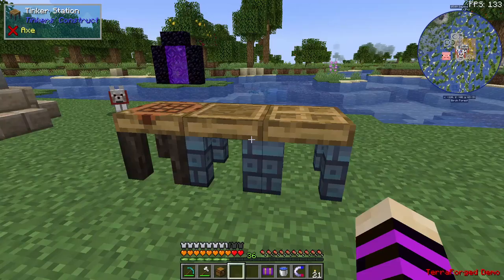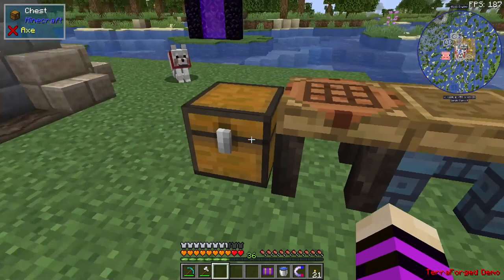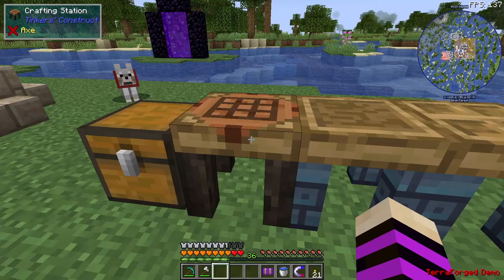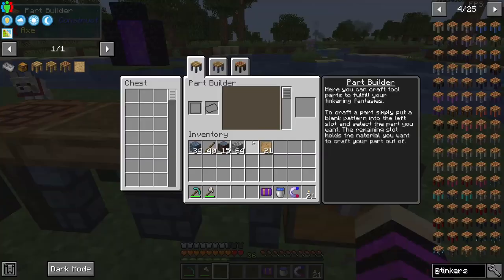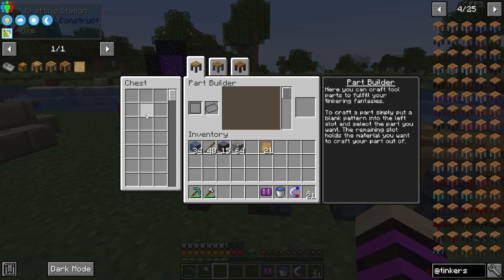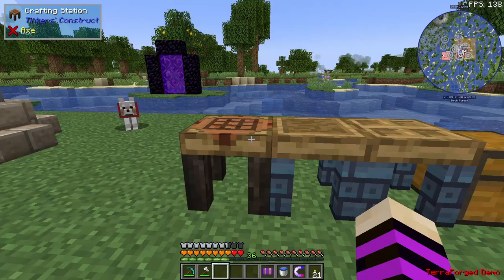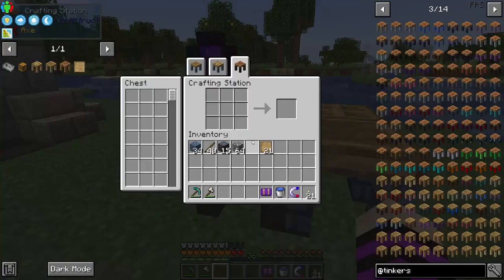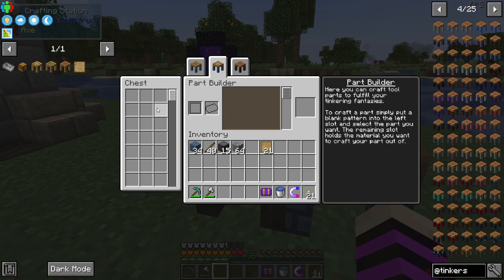Now what I like to add is a chest. If you add a chest on the side attached to the crafting station, when you select your crafting station not only will you be connected to all of the tables that are connected, but the crafting station will also be connected to the chest so you can put stuff in the chest and swap in between. If it's touching the part builder you'll be able to swap between the chest and the part builder as well.